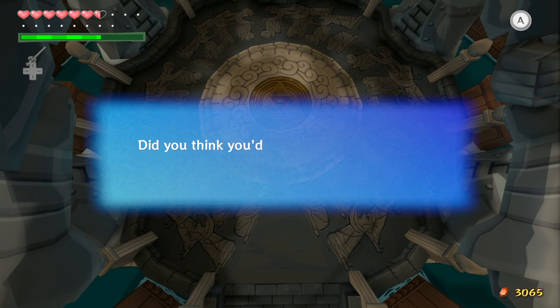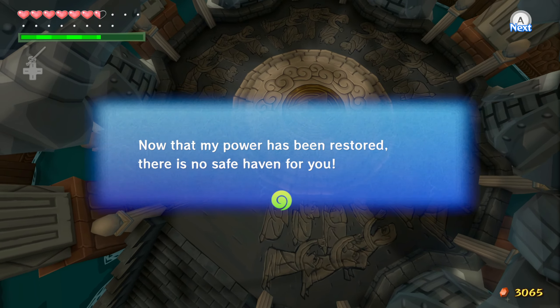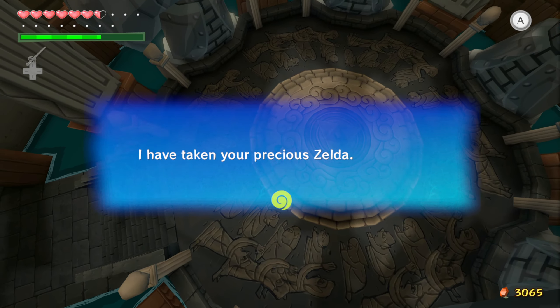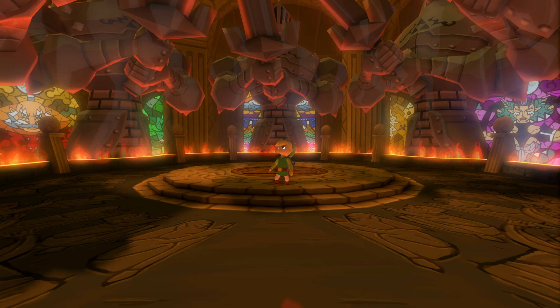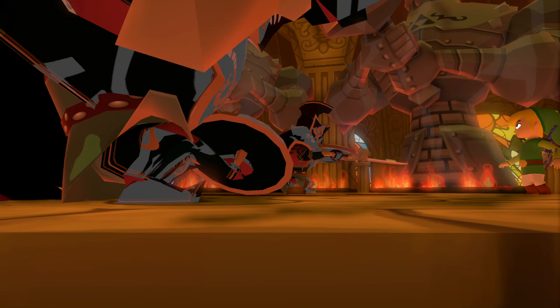You deceived yourself. Did you think you'd be safe inside the castle? Foolish. Now that my power has been restored there is no safe haven for you. I have taken your precious Zelda, and here you shall fall into eternal slumber. Really? Two Darknuts?